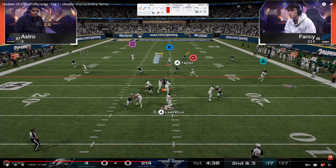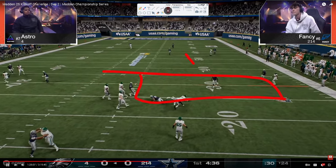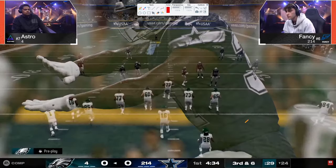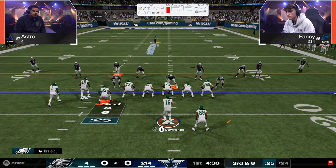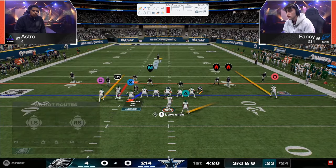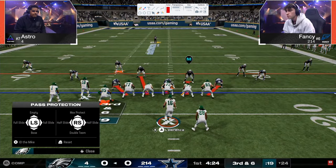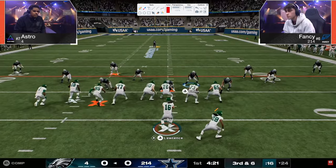Switch stick, jump the post. Astro holds the ball, pressure comes in. This is how you play defense in Madden 25. This is probably the best defensive performance I have seen in a long time — and it's not by one of the best defensive players in the world coming into this game. But at this point, he's considered to be probably the best defensive player in the world right now because of how good this performance was.